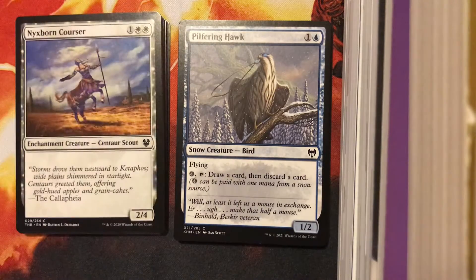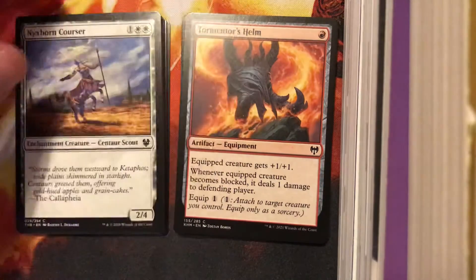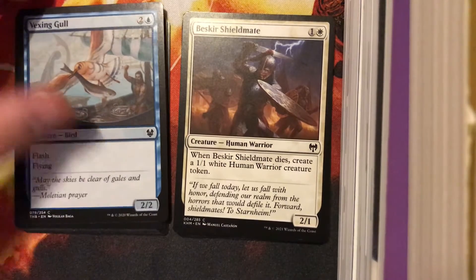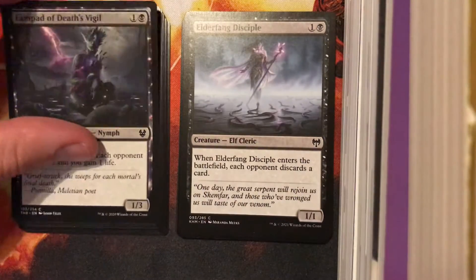Stampede Rider — not much to write home about there. Pilfering Hawk — if you're deep in snow and you need a pick, I suppose. Tormentor's Helm isn't bad. Nyxborn Corsair, it's fine I guess. Vexing Goal was always a fun little pick — it wasn't perfect, but early on people really adored it. Some bad there.